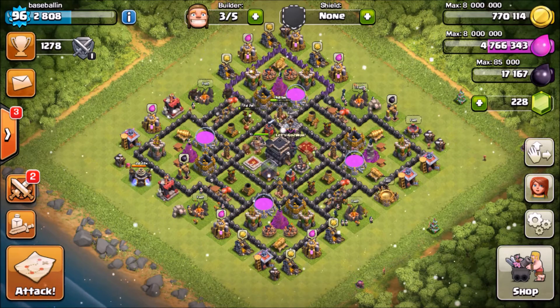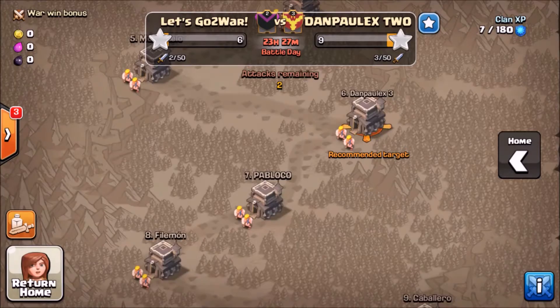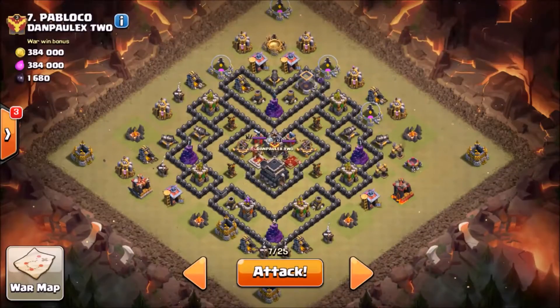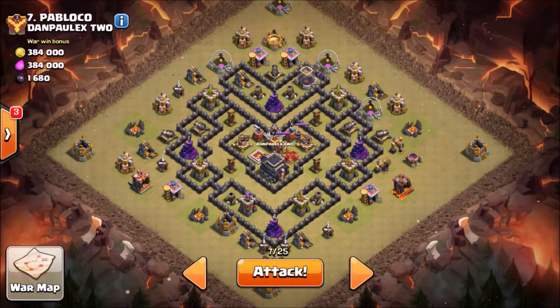I'm gonna do my first war attack. I'm attacking number 7 — this base actually looks just like my war base, so I already know how I'm gonna attack it. Go Wipe is a two-star attack strategy, so you most likely won't get a three-star. Don't get me wrong, you can, but it's meant just for two stars.